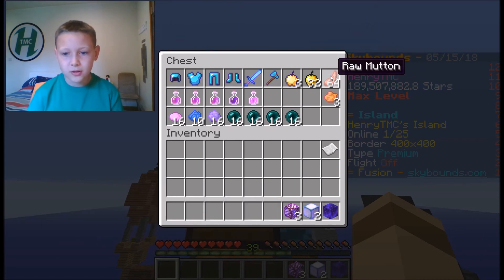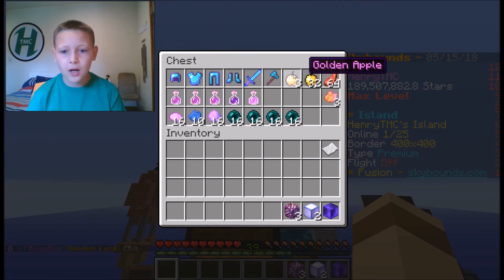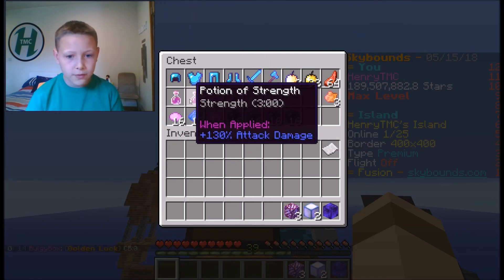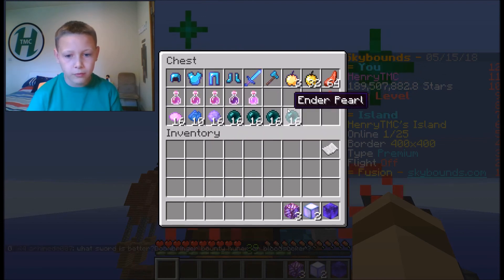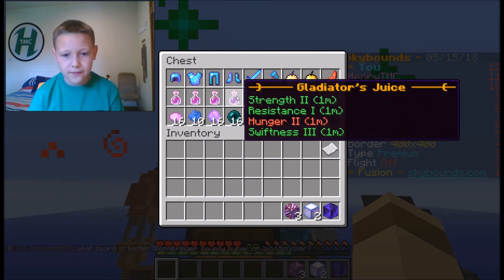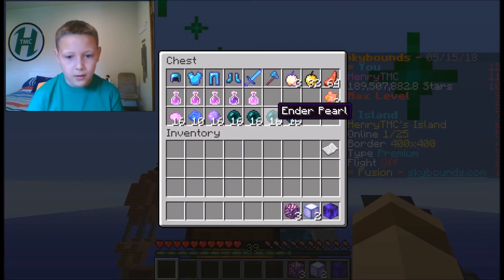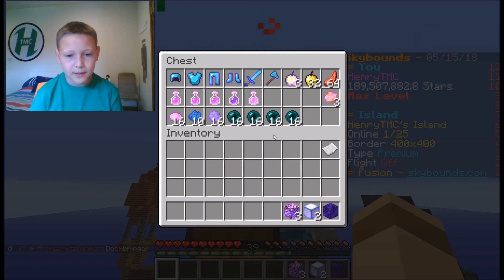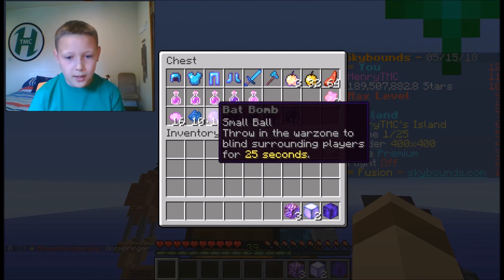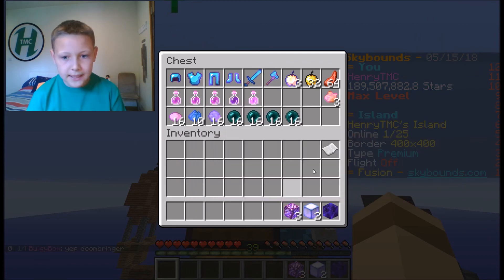It also comes with raw mutton which I can smelt in my super smelter, so that's not a problem. And then 32 golden apples, three enchanted golden apples, three potions of Strength for three minutes, a potion of Regeneration 2 for 22 seconds, and as I showed earlier the Gladiator armor, sword, and axe. Also four stacks of ender pearls — basically 64 ender pearls because they only stack in 16, which is a bit annoying.